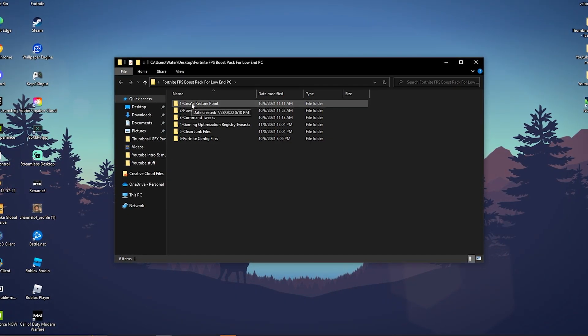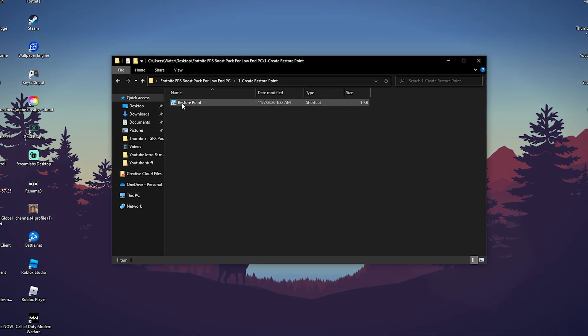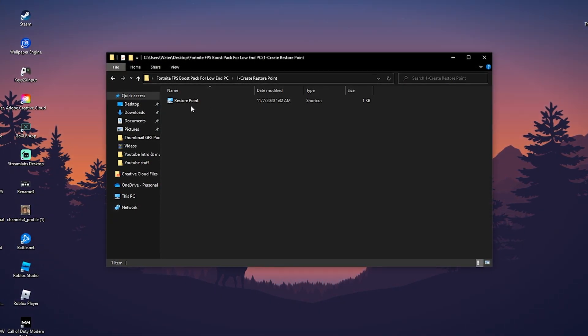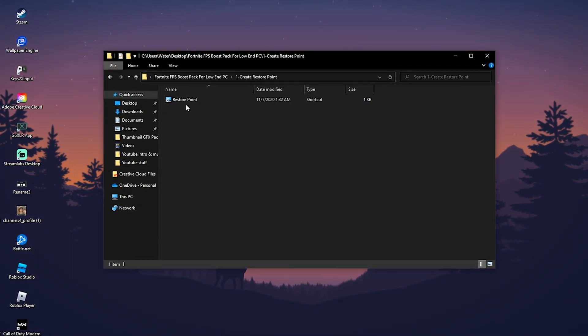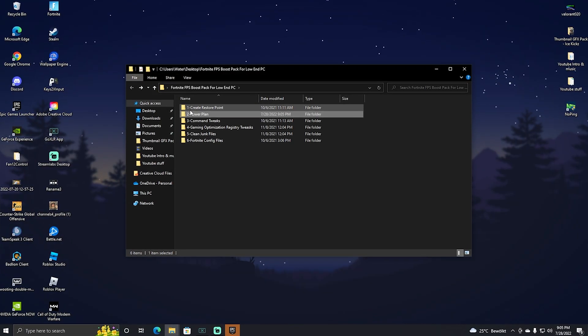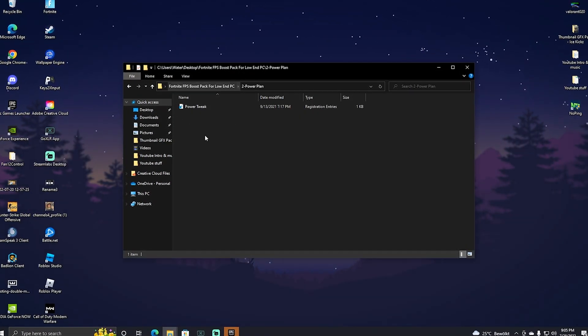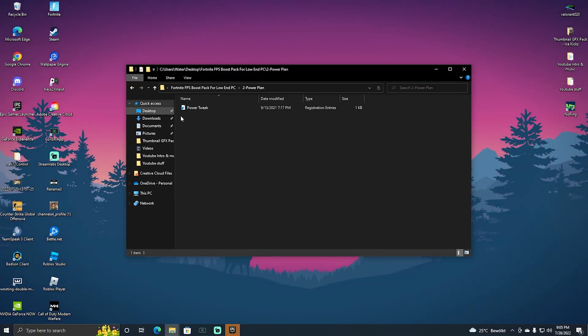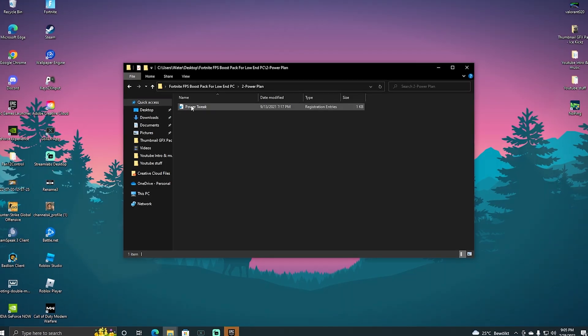First of all, we have 'Create a Restore Point' — that's super important before you do any major tweaks on your PC. Always make sure you have a restore point just in case. Then in the next step, click onto PowerPlan — this is a super useful power tweak that puts your PC to maximum performance. Simply double-click onto it and add it to your registry.